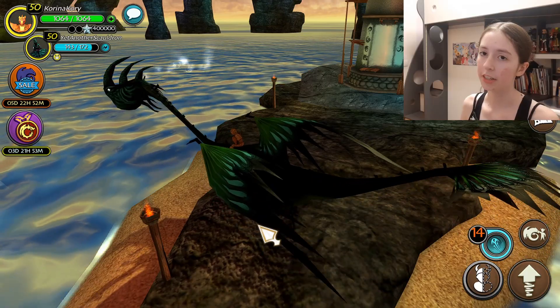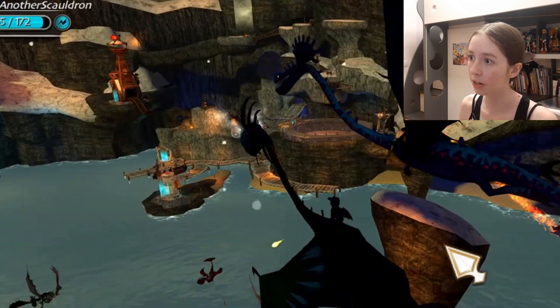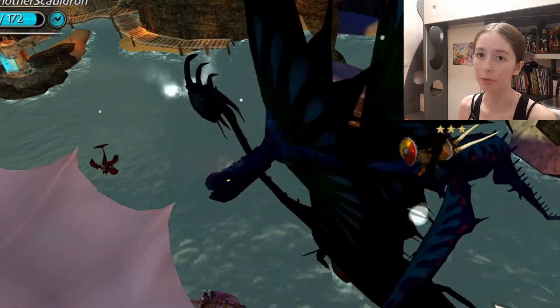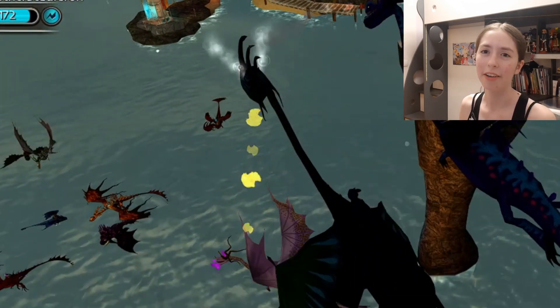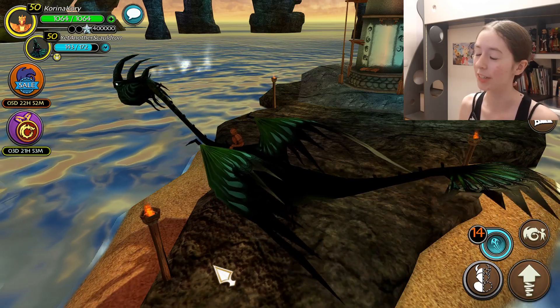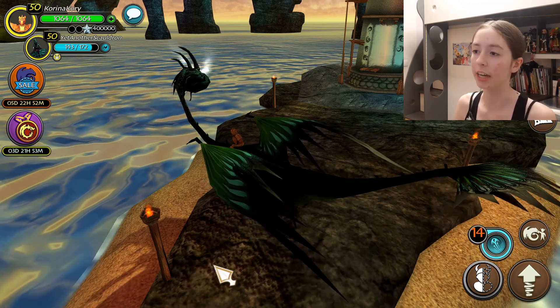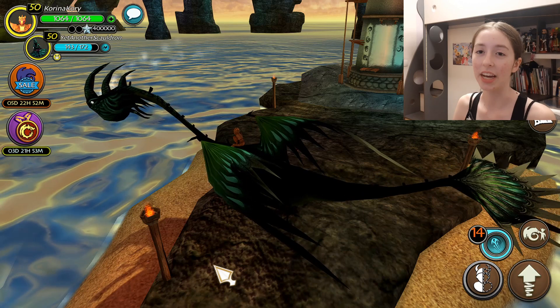So another thing is dragons running on water. If you were ever wondering how somebody can run on water in this game — you can't. It's a visual glitch. I'm very sad too because when I first saw people walking on water I was like, oh my god, how are they doing it? I want to do it too. But it's completely a visual thing — you can't actually do it. And it's quite sad.